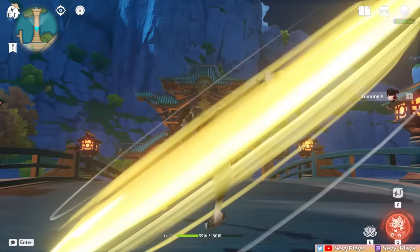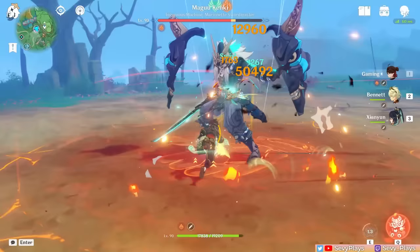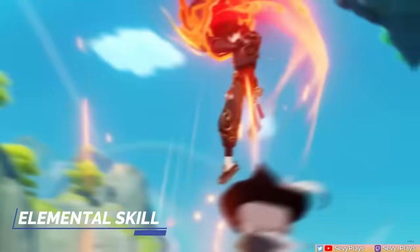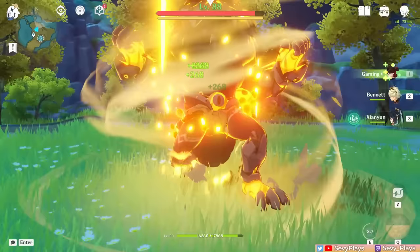Gaming's normal, charged, and plunging Claymore attacks are inherently physical damage, so his innate elemental damage comes more from his skill and burst. However, these can be given an elemental infusion, particularly with C6 Bennett, which we'll cover later on. Casting Gaming's skill makes him pounce towards an enemy, and if you hit one, he steps on them to leap higher, which allows him to do a Pyro plunging attack right after.